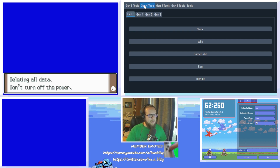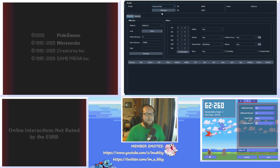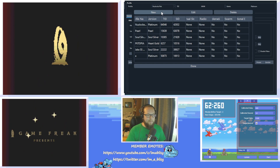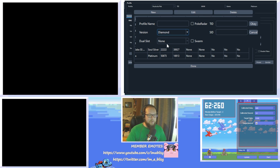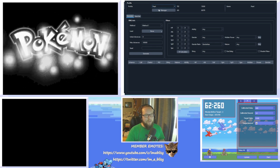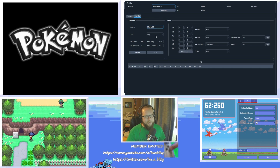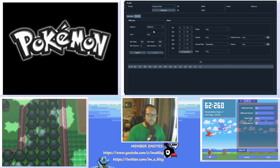Now, onto PokeFinder. First, click the Gen 4 tab and then click Static. In here, make sure you have a profile set up for the correct game. If you haven't done that, click Manager, then New, and set up the game — click Platinum, Diamond, or Pearl as appropriate, and hit OK. Then click the Searcher tab. There are three methods: ignore WonderCard IVs, which only covers WonderCard IVs, not the personality value — you can't RNG that. We'll look at Method 1 or Method J.